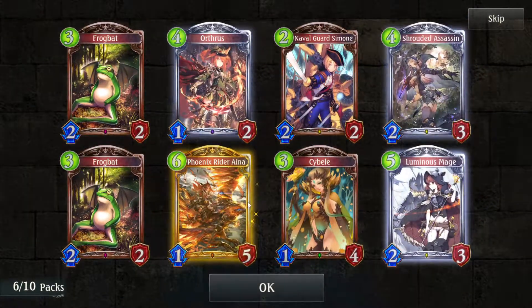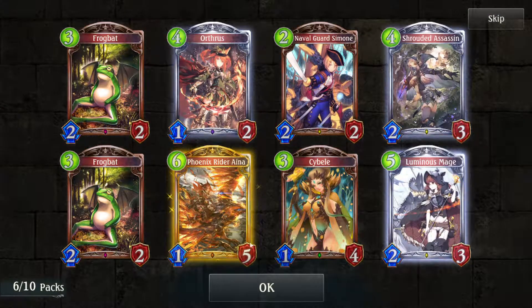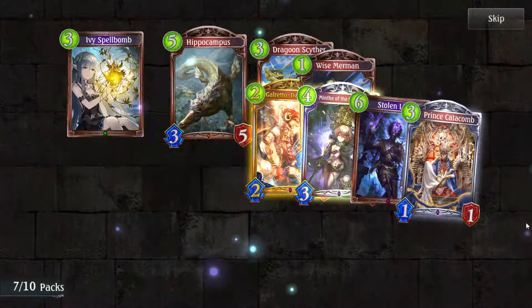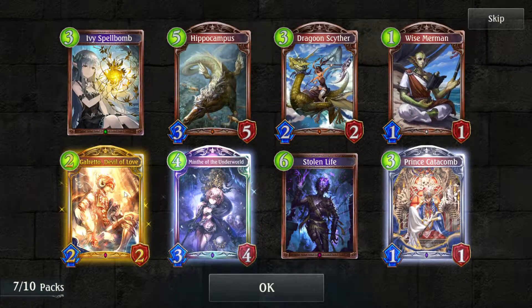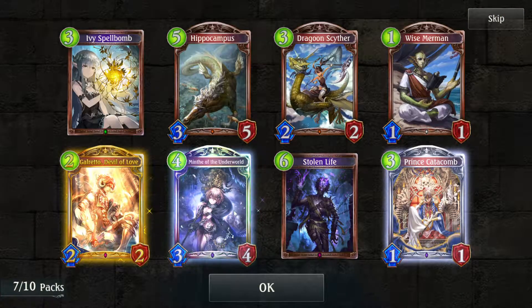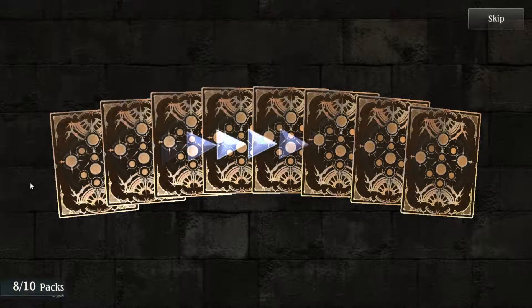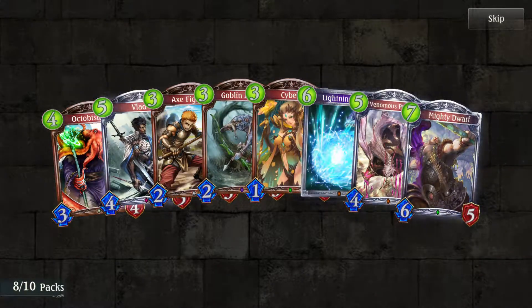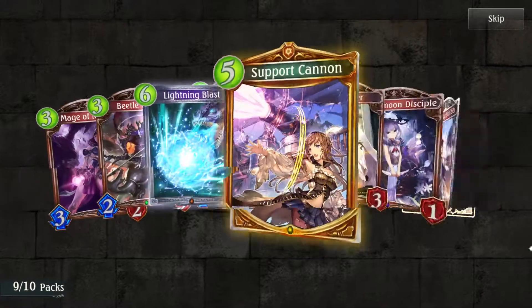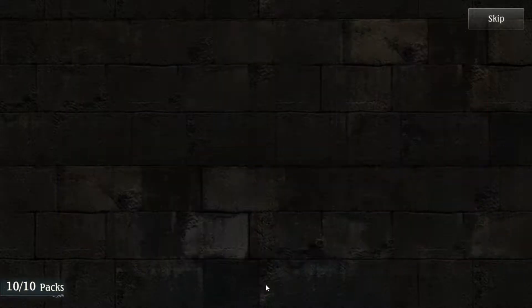Phoenix Rider Aina — she's a very good card for Dragoncraft in my opinion, definitely want more copies of her. Another Mineth of the Underworld along with the animated Gerato — so one more copy of her and I should be able to build a full Shadowcraft deck, along with the other Shadowcraft legendary of course. Another Lightning Blast — awesome, because who doesn't want more Lightning Blast. Support Cannon — I now have my third Lightning Blast, so that's good.